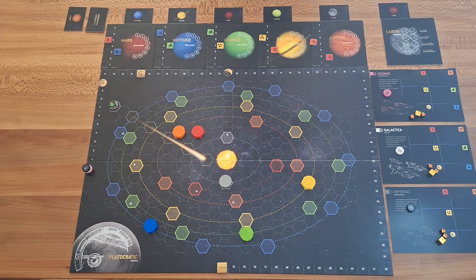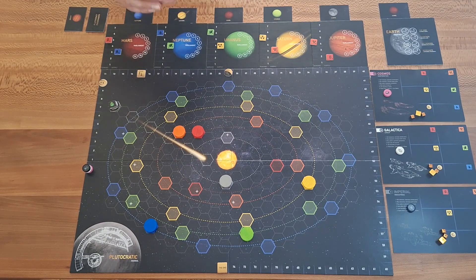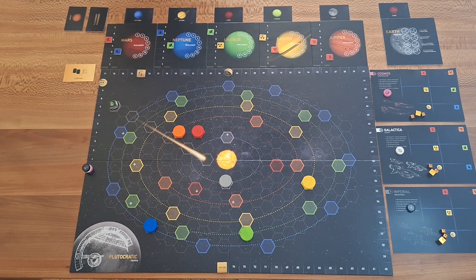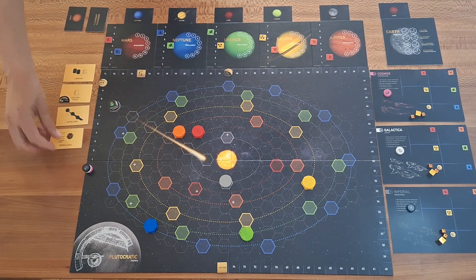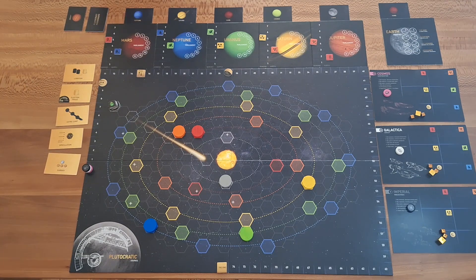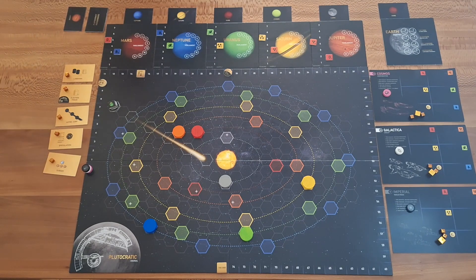We put the passenger deck back. Now the second thing we have to do is to choose arbitrarily five out of the eight possible favors and put them on the table. This time it will be Lobbyism, Election Fraud, AstroJump, Speculation, and Subsidy. As a last action we have to put one space euro on each of the favors. Now we can start with Plutocracy Passengers multiplayer.